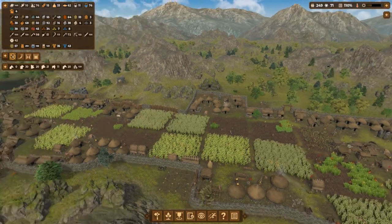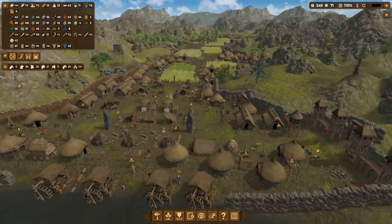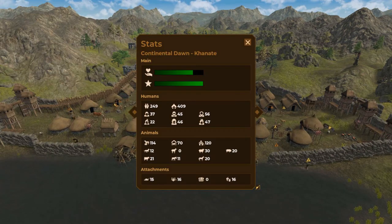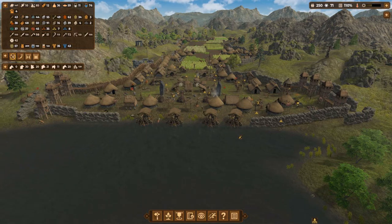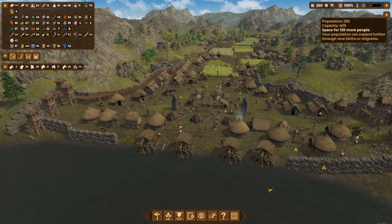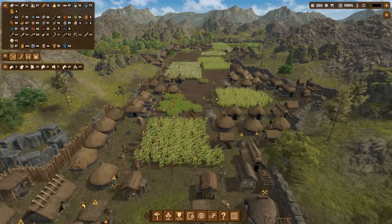We're at the end of the video, just waiting for that one last person to reach 250 population. My welfare is at 79%, which is also good for increasing population. We've finally reached 250 population, and today I'm going to show you how I reached this massive population and built this massive base.